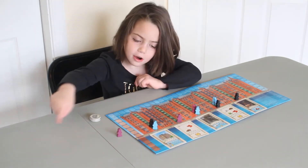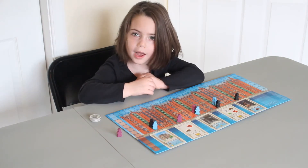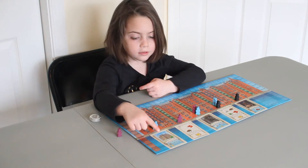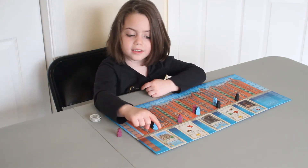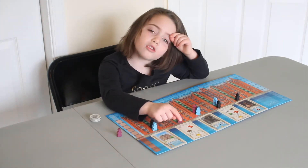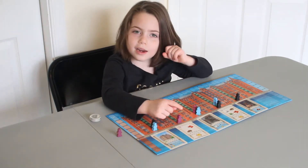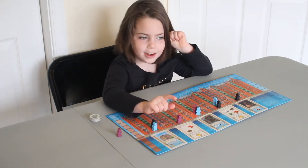Each card is auctioned down the line. There are different types of cards that can be bought. Some cards are victory points. Some cards are contracts — for those, you have to get those kinds of goods by the end of the game.